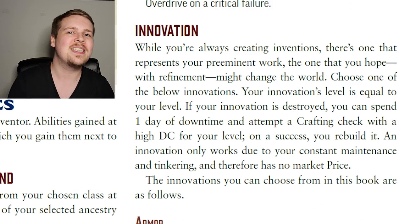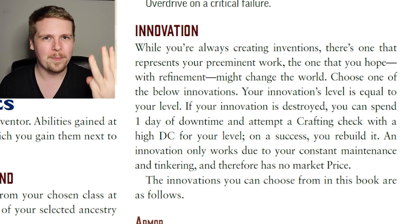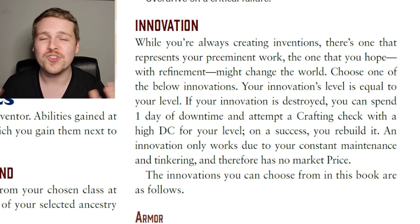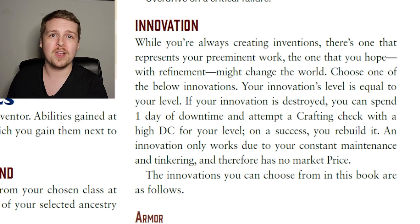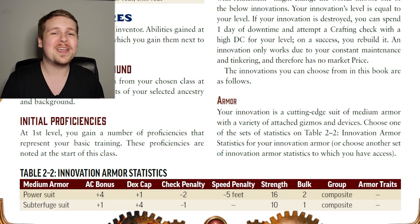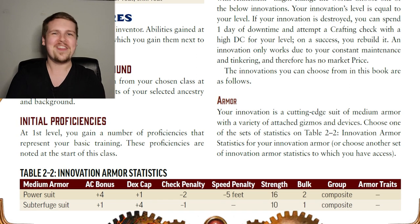Now let's talk about what makes the Inventor an inventor: their Innovation. This is pretty much the inventor subclass, and there are three to choose from: Armor Inventors, Weapon Inventors, and Construct Inventors. The Innovation is an item just like anything else and can be destroyed, but if it is, it takes only one day of downtime to fix or recreate it. They all have really unique augmentations making each inventor different from others.